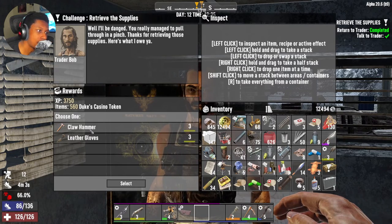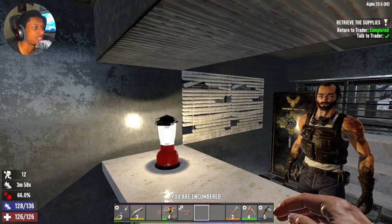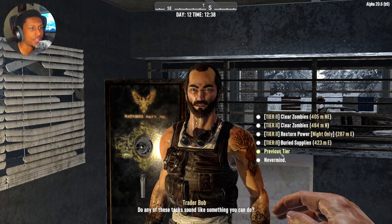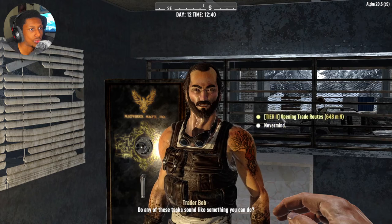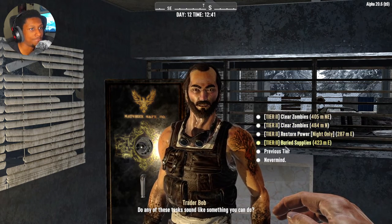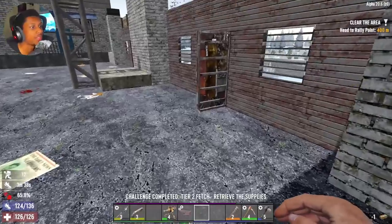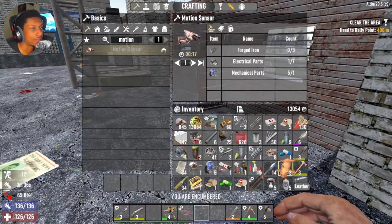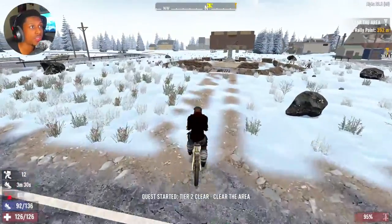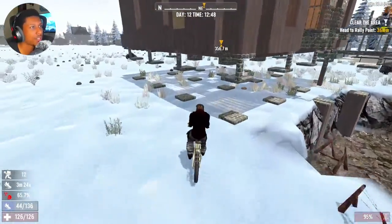We found a claw hammer - do we have one at home? I think we do. Not debt or leather gloves, but we already got tier 3 leather gloves so we might as well just take the hammer. He's still giving me tier 2 - I want tier 3! It's okay, let's just do the clear zombies quest then. Maybe tomorrow he'll give us the tier 3 quest, or when we run out of tier 2 quests he'll say 'here's your tier 3.' I worked so hard to level up.